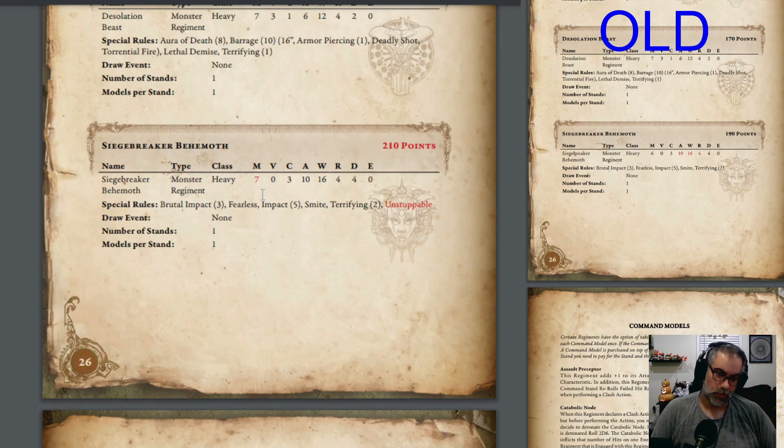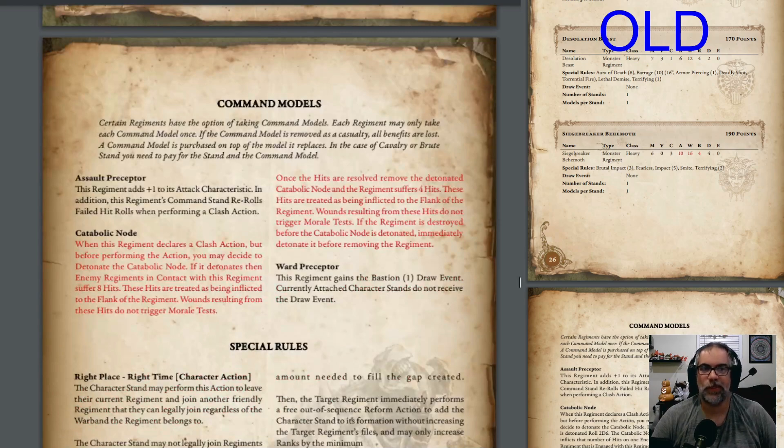When you're only moving 6 or 7 inches, the one extra inch is nice, but you're still only moving 7 inches. Say your target is only 10 inches away and you need a three — you roll a two, and now your 200-point model is worthless for a round. With unstoppable you get that reroll and you're much more consistent, actually getting into doing what this thing is supposed to do. Before, if I might miss a 4-up charge and get shellacked in the open, maybe I wouldn't take it. Now I do — I'm much more likely to take those charges.